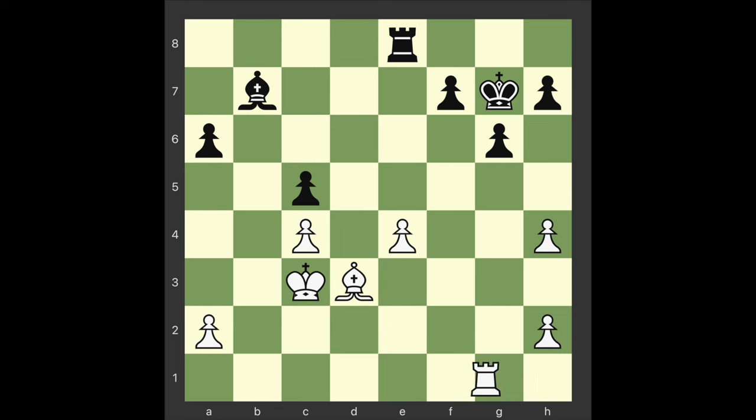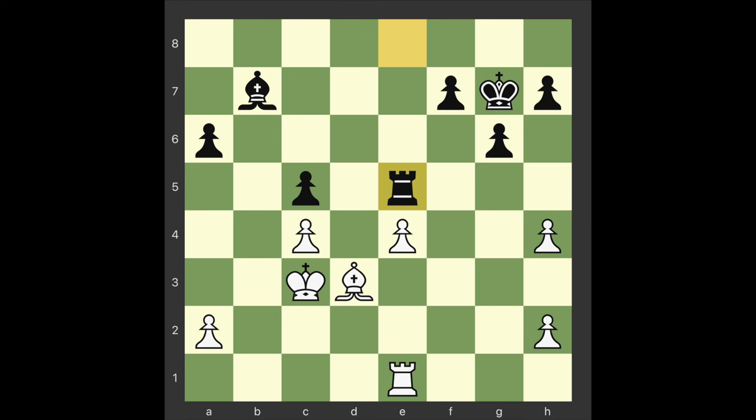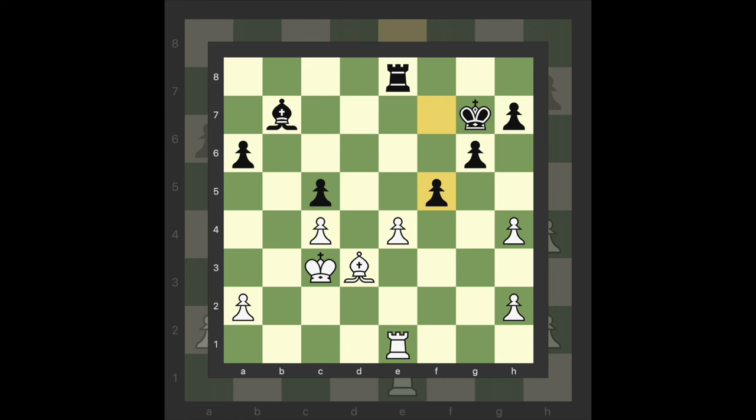Bishop e7 Rook e1. White's activity quickly peters out after 26 Rook b1 Bishop takes e4 27 Rook b6 Bishop takes d3 28 King takes d3 Rook e6 Rook e5 — blockade and then destroy. Black doesn't trouble himself with lines such as 26 F5 27 E5 Bishop e4 28 Bishop takes e4 Rook takes e5 29 King d3, which first stops the e-pawn in its tracks.